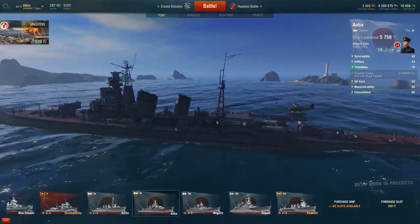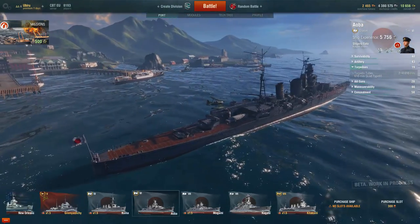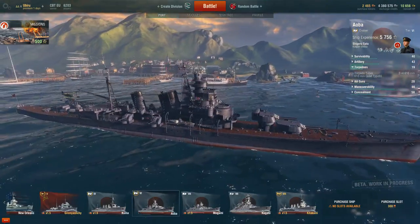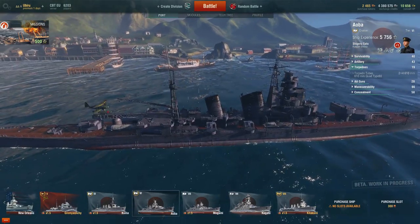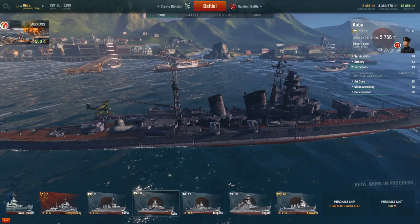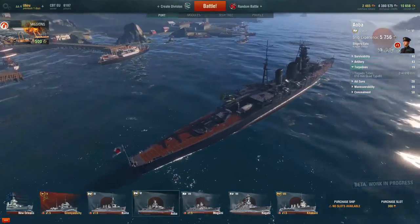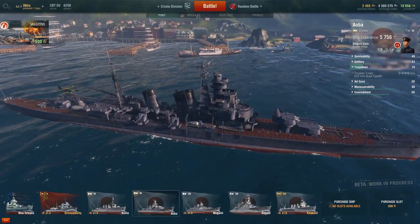The 10km range really makes a difference — Japanese torpedoes are substantially better than the Americans'. You'd expect 10km to be a destroyer's max torpedo distance, but you have it on a cruiser, which is fantastic. A slight disadvantage is that these torpedoes are back-mounted. Occasionally you get into close proximity with the enemy without meaning to, and you can't fire forward — you have to turn sharply left or right to use them.